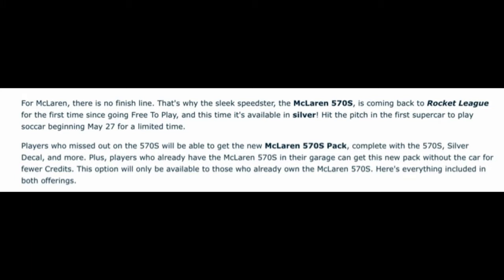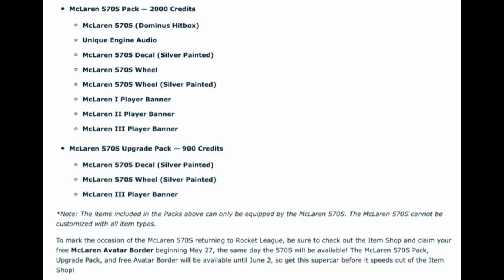The pack comes complete with the 570s silver decal and more. Players who already have the McLaren 570s in their garage can get this new pack without the car for fewer credits — this option will only be available to those who already own the McLaren 570s. Here's everything included: the McLaren 570s pack costs 2,000 credits and includes the McLaren 570s with Dominus hitbox, unique engine audio, McLaren 570s decal, silver painted McLaren 570s wheels, and McLaren 570s wheels.